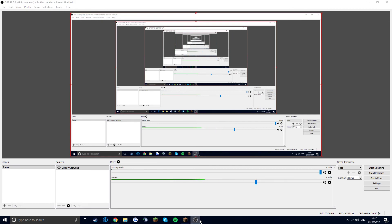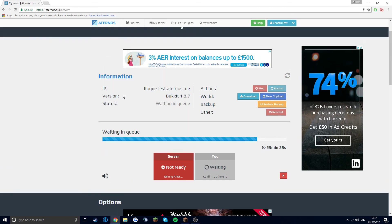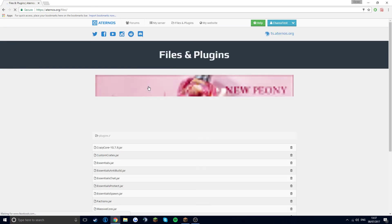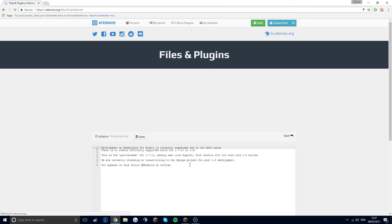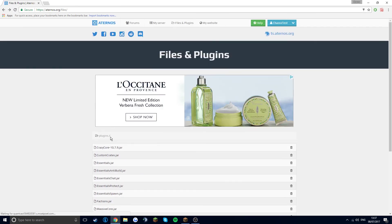I'll probably come back when it's done, or I'll just stop recording because it's pretty obvious what's going to happen. When it's done installing all of these and making the config, it'll look like that folder thing. When you click it, it'll show the config and you can open that and edit the text. That's already there from the plugin — I can edit that, and then you can add permissions and all that.